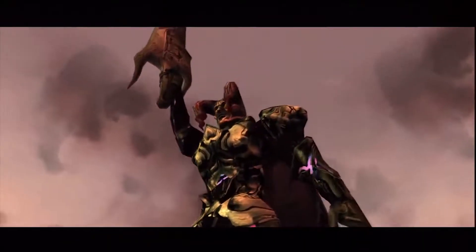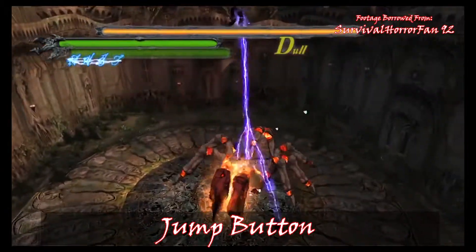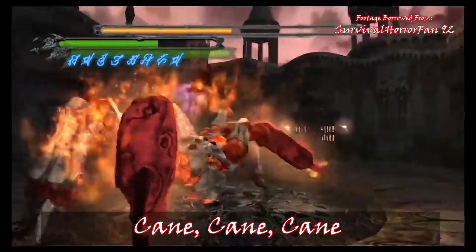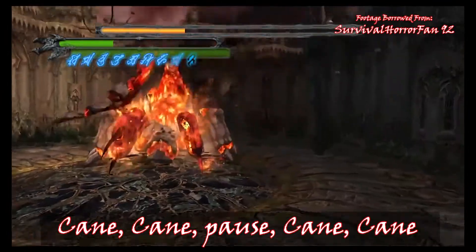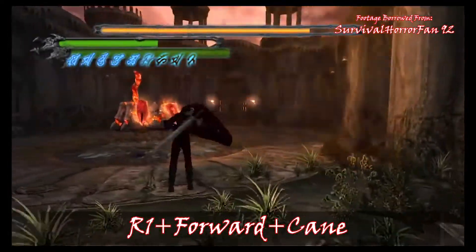As for Devil Trigger familiars, we have Phantom and Nello Angelo. Phantom appeared in Visions of V as one of Virgil's nightmares. He could play like a more agile and ranged fighter, incorporating jumping and more movement than Nightmare. Maybe have shorter wind-up times and less raw power behind his attacks to make up for the greater agility.